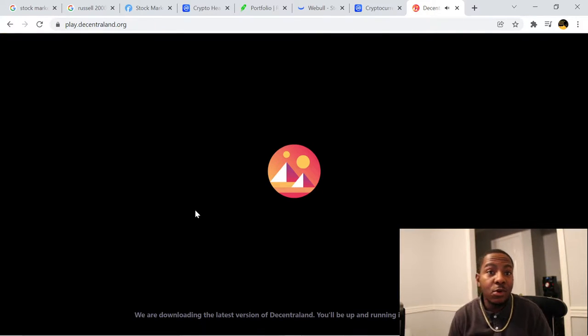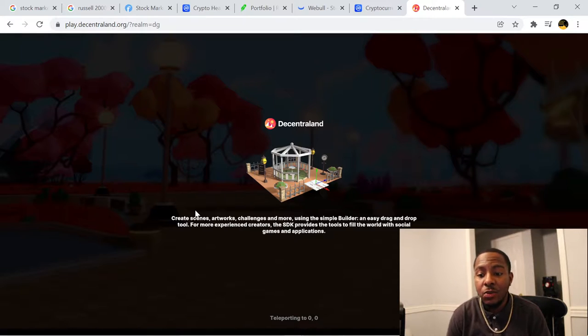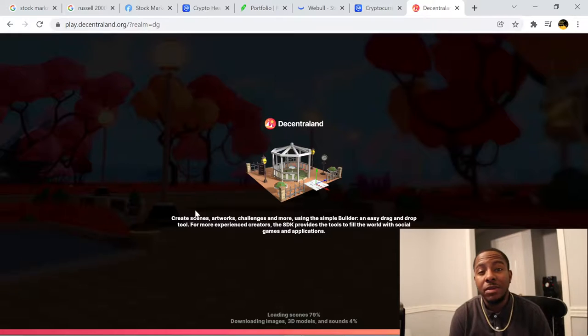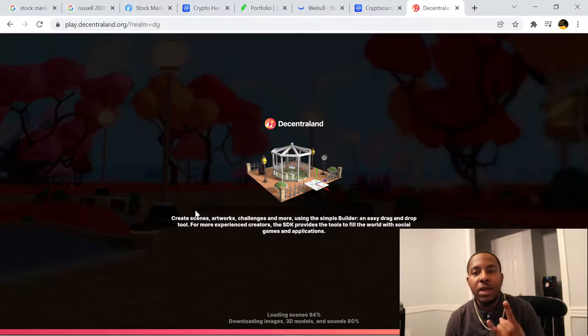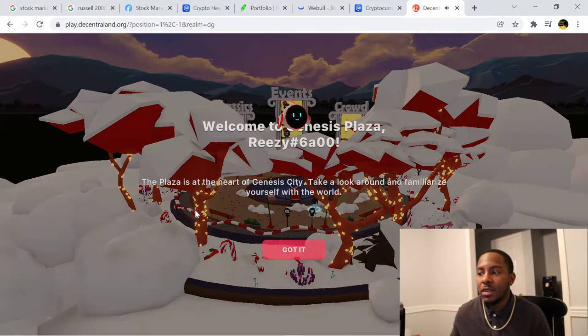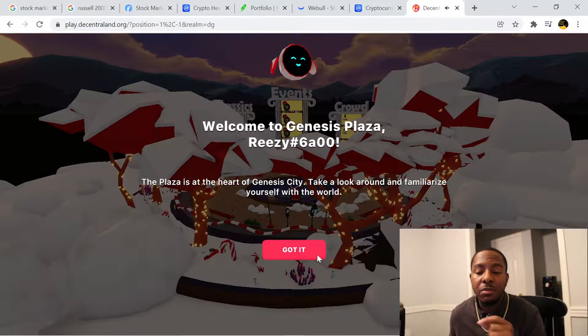I don't currently have any Decentraland coins in my Trust Wallet, but there's nothing stopping me from connecting them if I want to. I'm just playing around in the metaverse and giving you guys some content, especially since I had some questions. Two of the coins we've been buying lately are Sandbox and Decentraland, so you can get a feel for this.